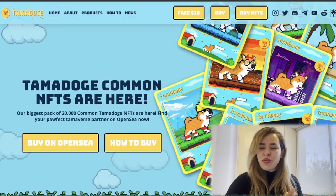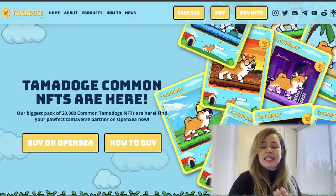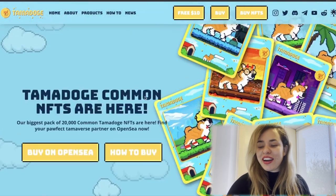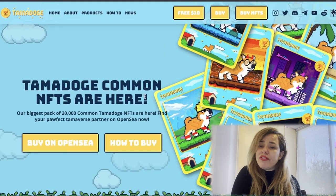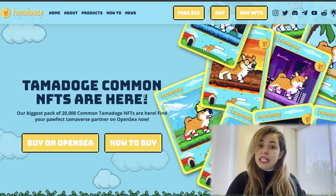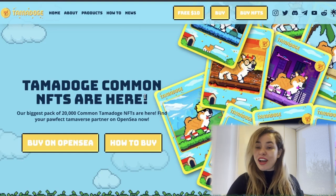In a nutshell, Tamadoge is a deflationary meme coin with real utility: an NFT collection of 20,000 common Tamadoge NFTs already available on OpenSea, plus an arcade and Tamaverse coming soon. This is by no means financial advice — always do your own research. But I think it's a pretty interesting project and the team has been delivering since July 2022. Thank you very much, have a lovely day, and we'll see you in the next video!